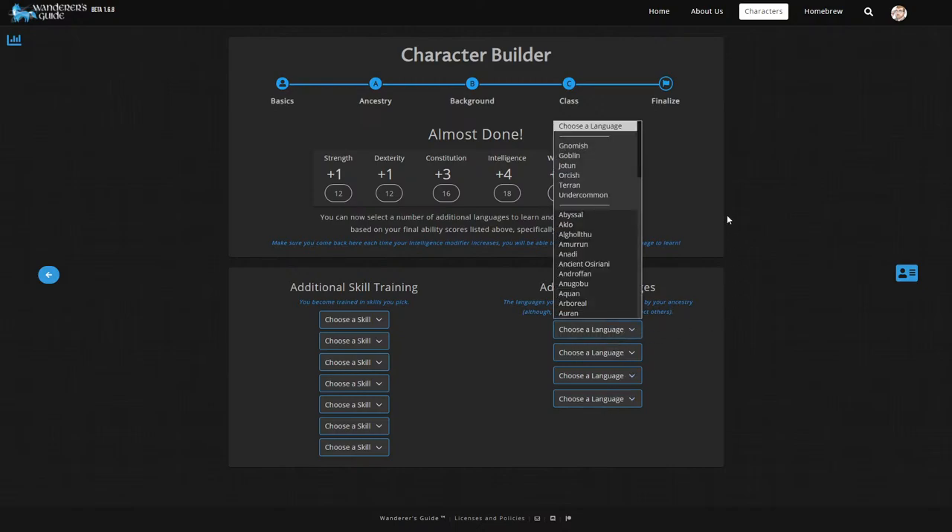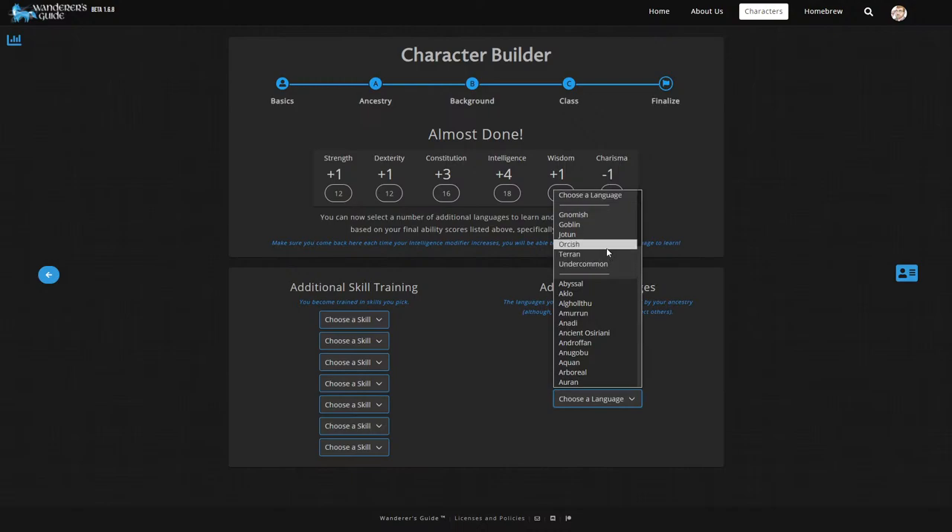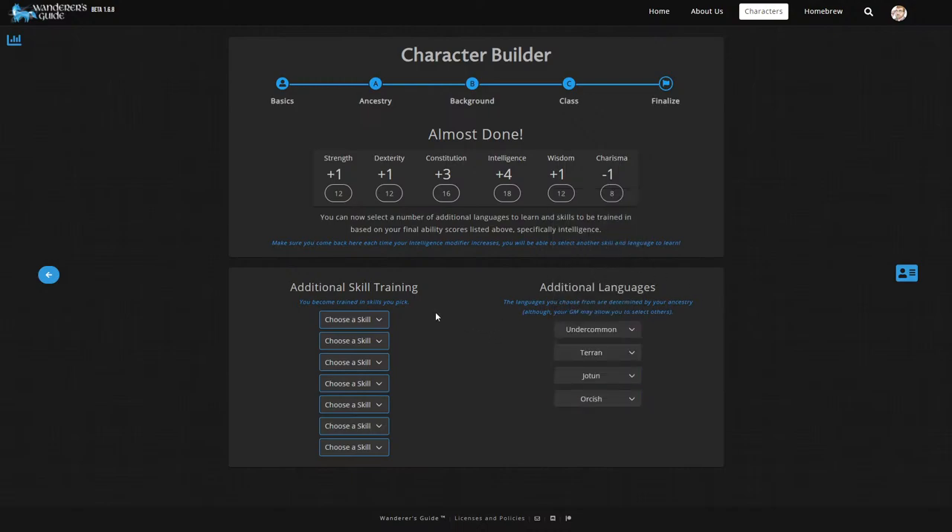For ability choices: Intelligence, then Constitution, Dexterity, and Strength. For languages: Common, Terran — and every dwarf loves to swear at people in Giant, and you've got to know Orcish to insult the orcs better. For remaining skills: Acrobatics, Athletics, Survival (decent Wisdom), Religion, Arcana with our Intelligence, and Nature and Occultism.